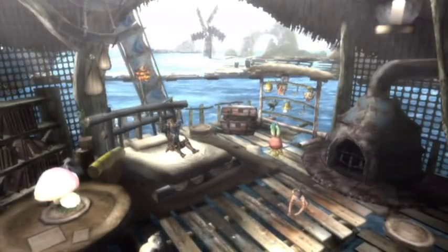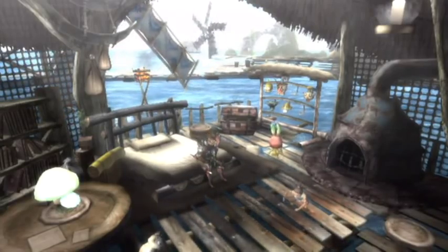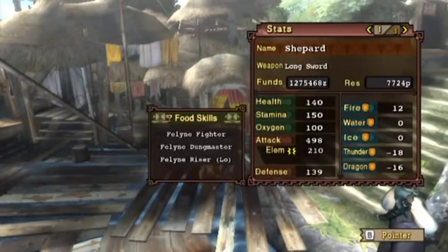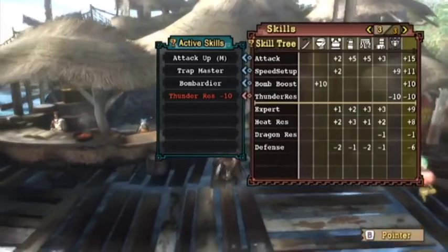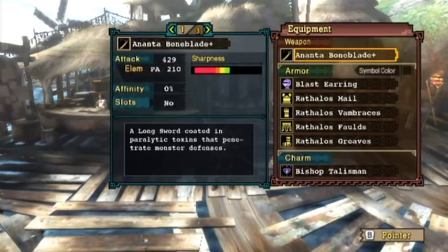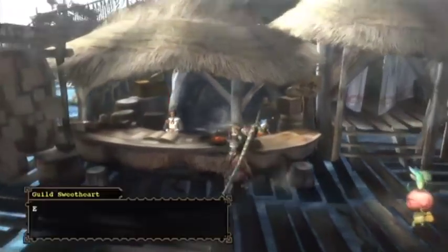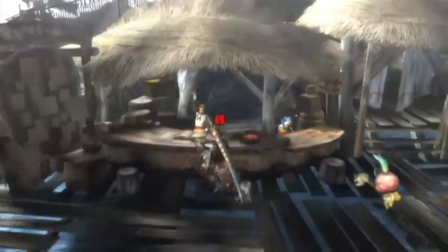Of course, this would also benefit an awful lot from having specialists, but that's okay. Let me just show what I have — it's just trap, trap master, bombardier, and attack up medium. I couldn't really fit in the one last expert jewel needed. We'll just see how effective this is.